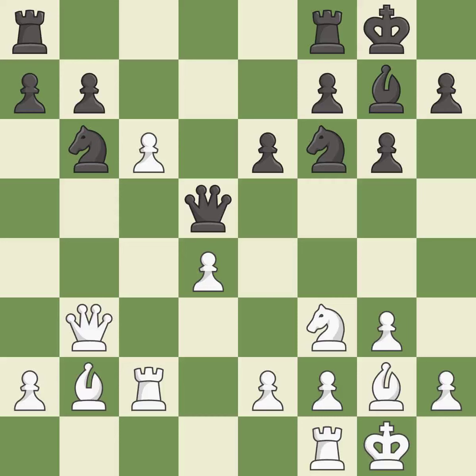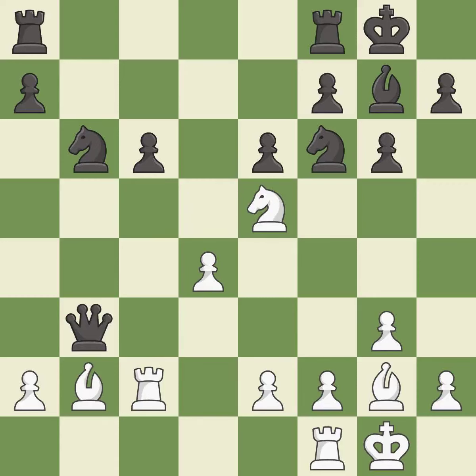This maintains the balance in material with a good trade — it is best. Takes back — it is best. This reveals an attack on a queen — it is best. This is an equal trade — it is best. Recaptures — it is best. This mobilizes the knight, allowing it to control more of the board — it is good.